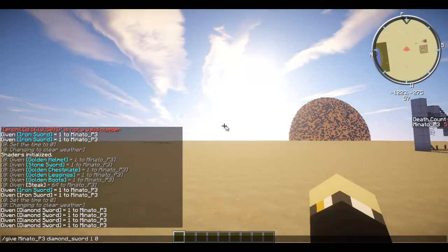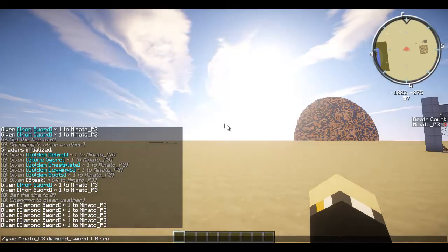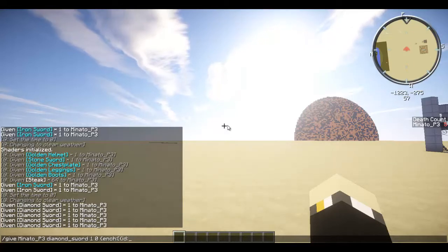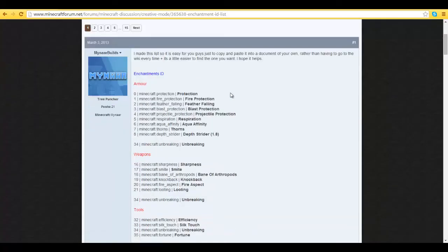Now I want a fresh diamond sword. Here comes the complicated stuff. Do a curly bracket and do ench, like this, and put a colon, and put in a square bracket, then a curly bracket — the curly bracket is just on top of the square bracket, so it just needs a shift when you get it. And then you do ID, colon. Let's say I want knockback, so 19. The enchantment IDs will be listed — open up your browser and all the item IDs will be there. I'll put the link in the description below.